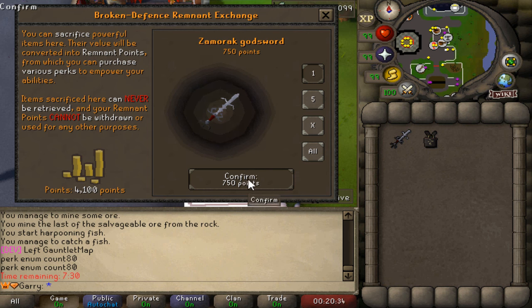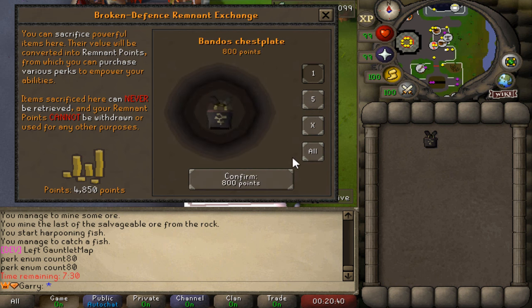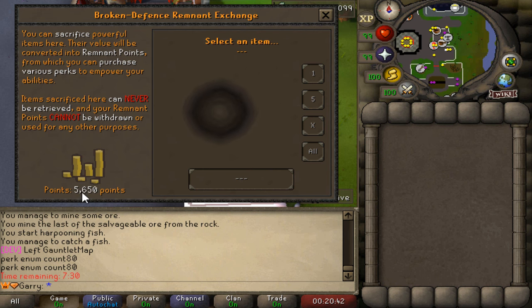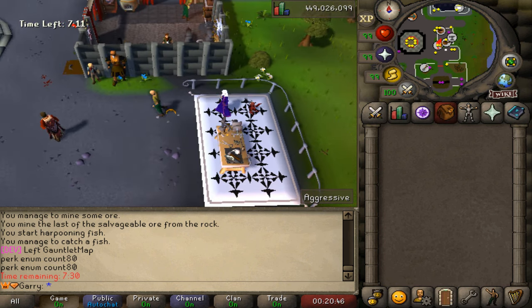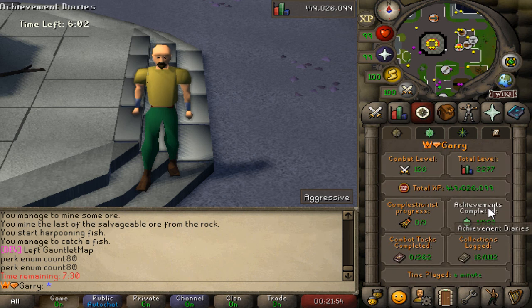To sacrifice an item, simply click the item you want to sacrifice. You'll get the lovely points for it and a nice animation plays too — big fan of that. Boom! 5.6k points — that's what I'm talking about. On Broken Defense you can also complete over 300 achievements.